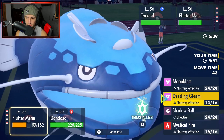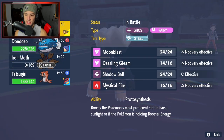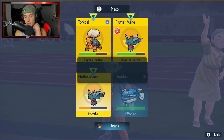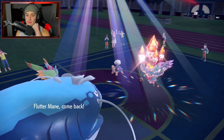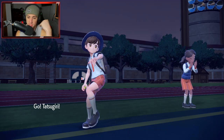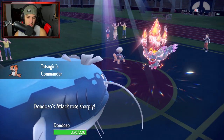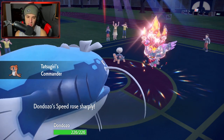Wave Crash damage would be weakened by the Sun and we'd take recoil damage, but Earthquake hits both Pokemon. We're also going to be at +2, so this should hit pretty hard. I maybe should have Terastallized, right? I maybe should have Terastallized, because this thing probably has a Ground Tera, which could have been big for us.